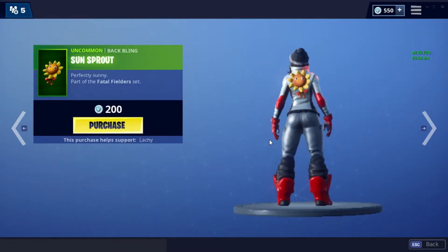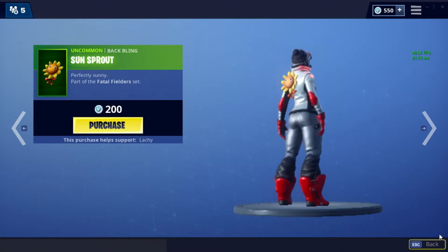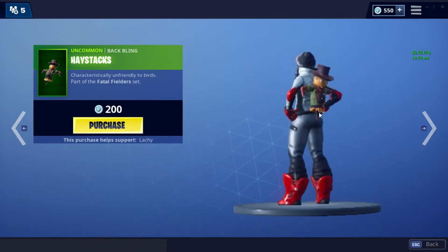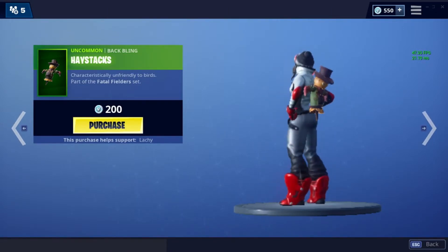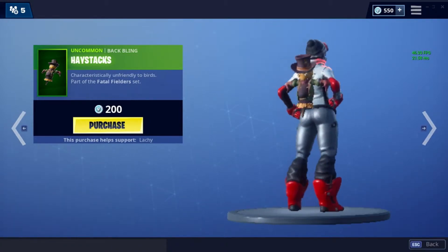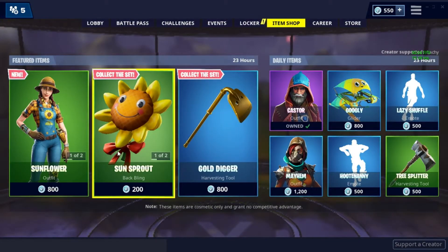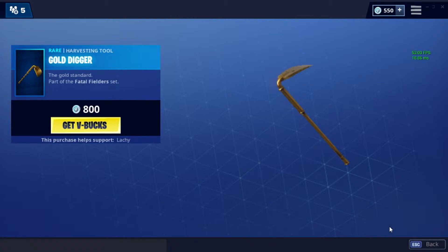You can also purchase the back blings — Sunsprout, perfectly sunny. We got Haystacks, characteristically unfriendly to birds. That's not a bad deal. Anyway, we got the pickaxe Gold Digger.